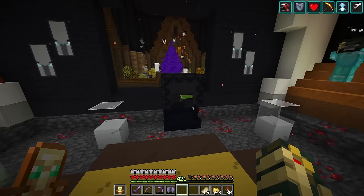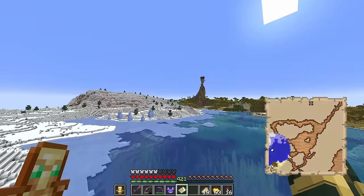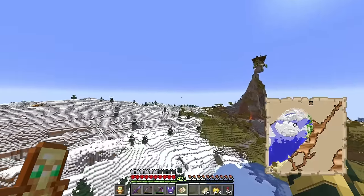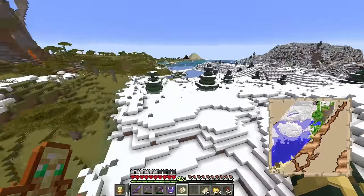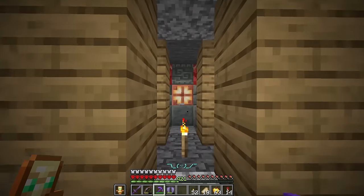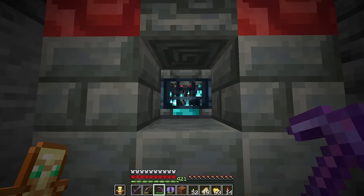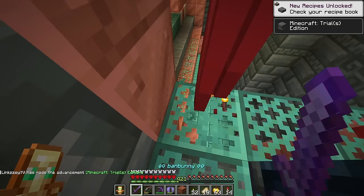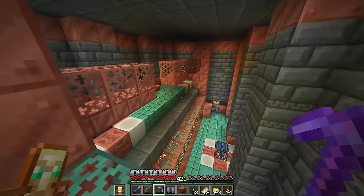It looks like our trial chamber is just over here, not too far from base. We've got the Grinch's house up there, and it looks like we're coming up to it right now. I think I just dig straight down and we should be good. There you have it - we got one! Oh, looks like we're already starting. There's a vault thing - I need keys for that. Get wrecked!